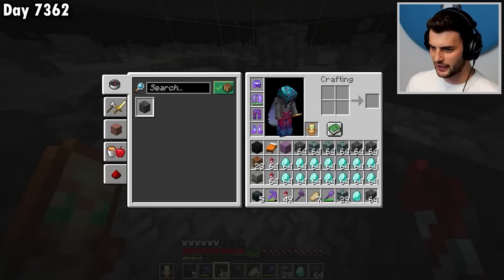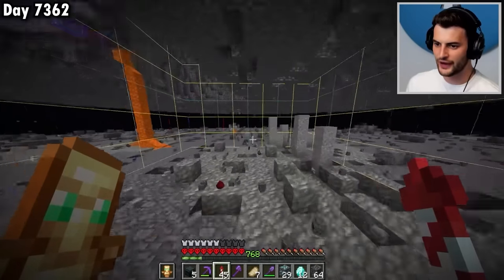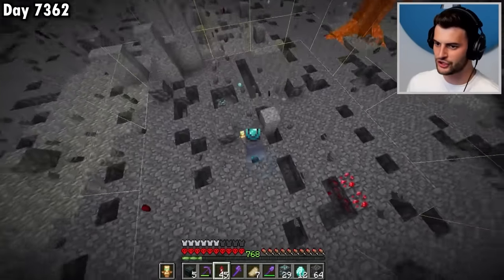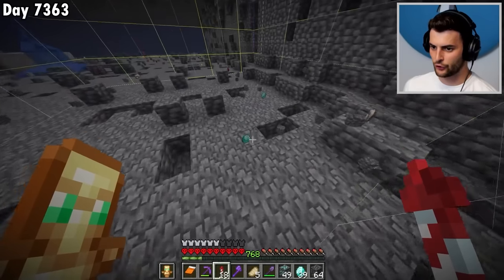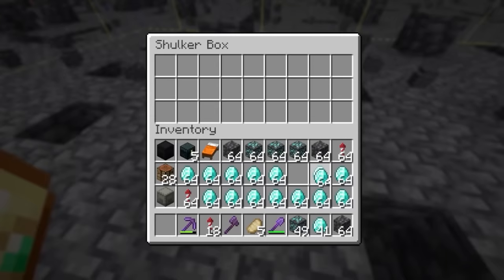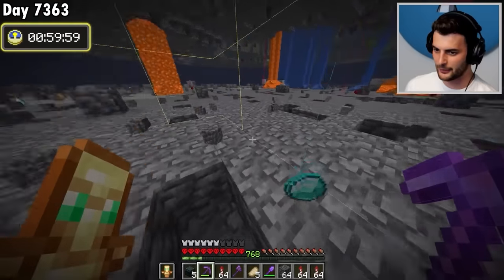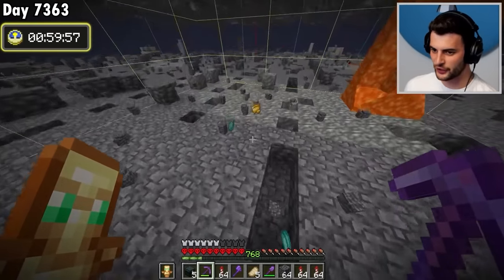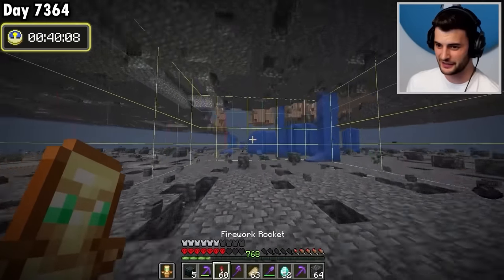I'll keep going until I manage to get 1,000, then do another hour's test to see the results with this new method. That's over 1,000 diamonds in the bag. Let's load up the shulker box, craft more rockets, and the one hour timer has started. I've now got over 500 diamonds in less than 20 minutes — this is a very, very fast method. If I can keep it up, I'm going to end up getting around 1,500 diamonds in an hour.